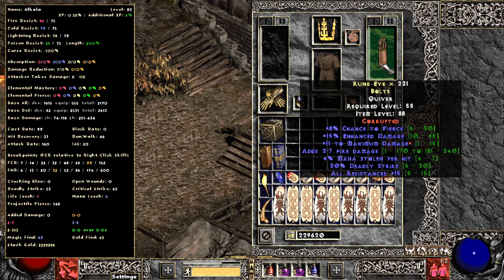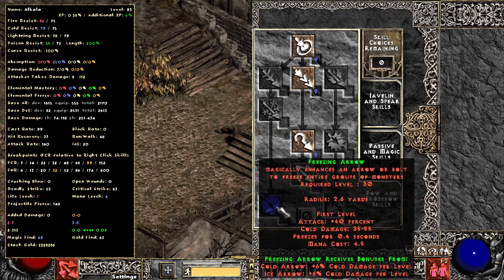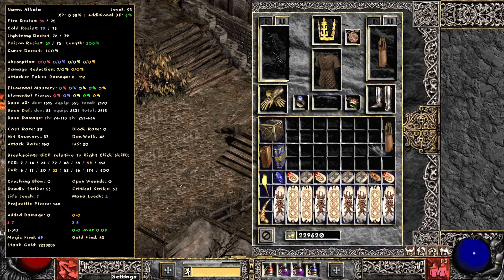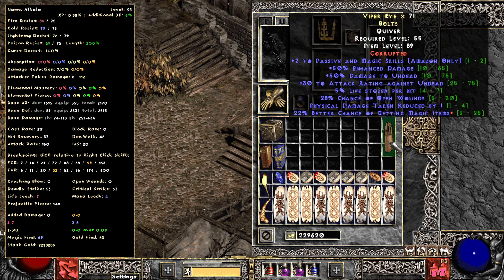The secondary modifiers — crushing blow, deadly strike, open wounds — are always good to have. All res and leech are good too. Beyond that, if you're a freezing or fire arrow Amazon, you need to get both skills, and to get real value beyond an Um or a Mal, you really have to roll the negative fire or negative cold resistance.